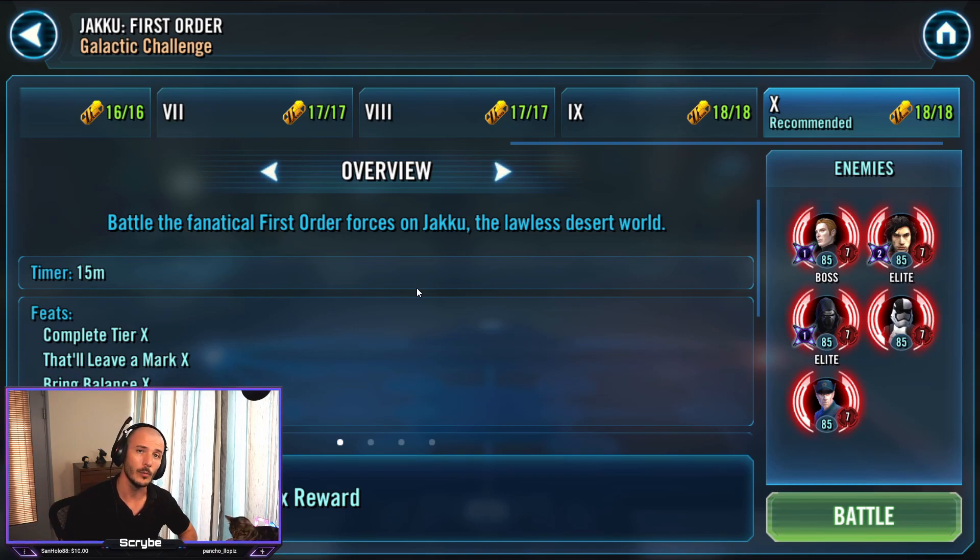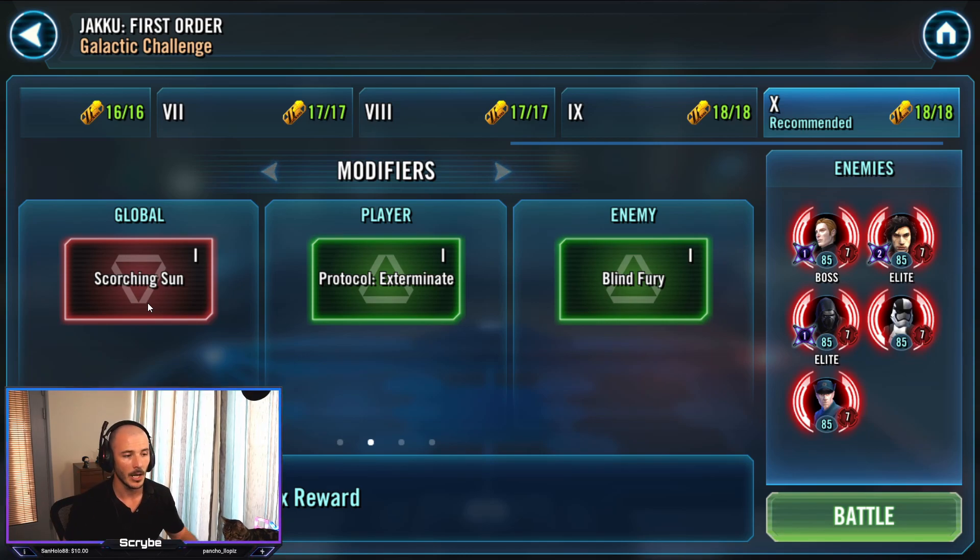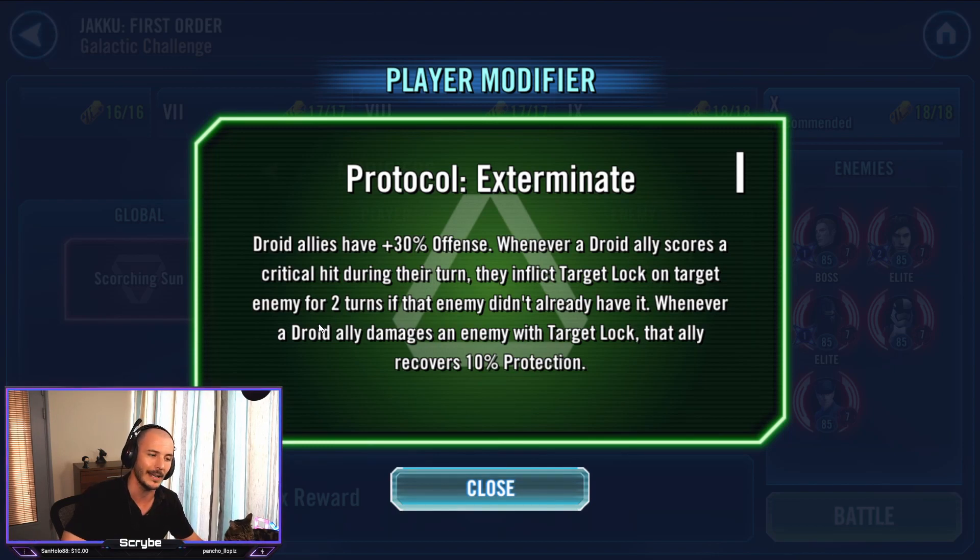Alrighty guys, so we are on Jakku and we are against the First Order. General Hux is the leadership and he's got Crew and Kylo and Fox and Fu. We are going to have the Scorching Sun Global modifier, which means if we let ten stacks of overheat land on any one of our characters, or if the enemy does it to them, they will instantly poof and die. We do have the Thermoregulate ability which will decrease our stacks of overheat. Important to use that, especially on General Grievous because he operates off high max health. Protocol Exterminate is nice guys, but not massive.